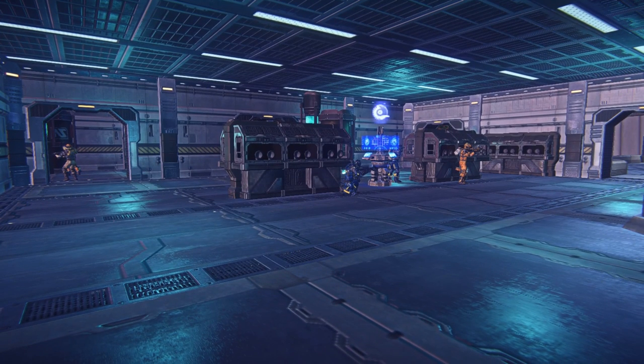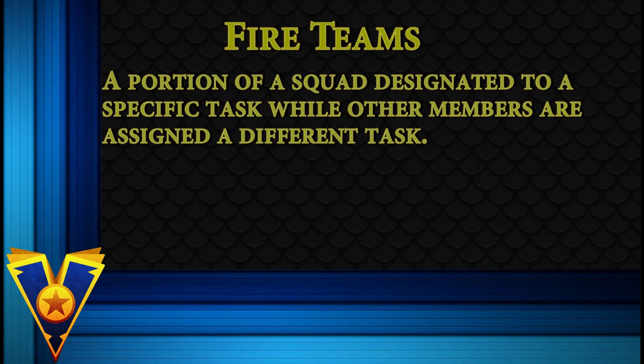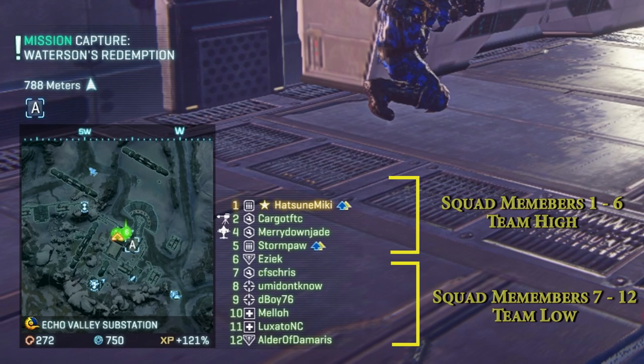Now, let's talk about fire teams. When defending a facility, many squad leaders will employ the strategy of fire teams to cover specific areas of the base. A fire team is basically a portion of a squad designated to a specific task, while other members are assigned to a different task. They are most often divided by high and low, meaning squad members 1 through 6 are considered team high, while 7 through 12 are team low. This is in reference to how the names of squad members are listed on the left side of your heads-up display. Make note of your own numbered position in the squad so you can take action quickly when the need for a fire team arises.